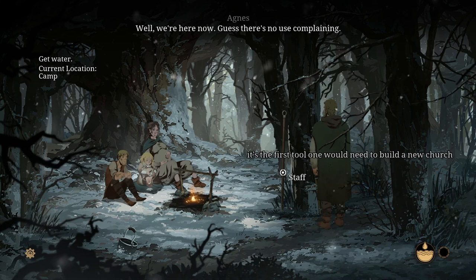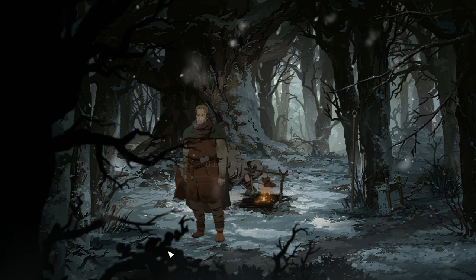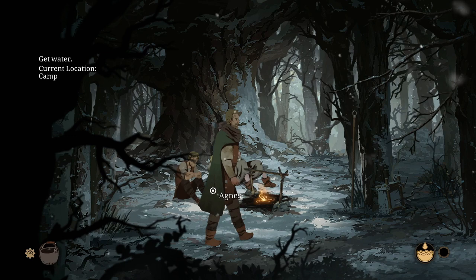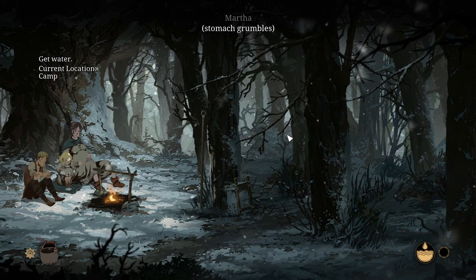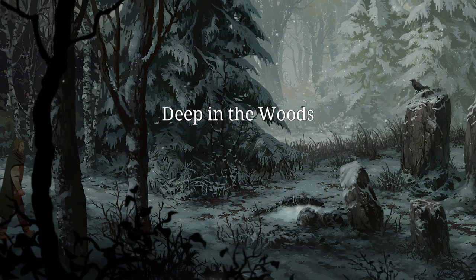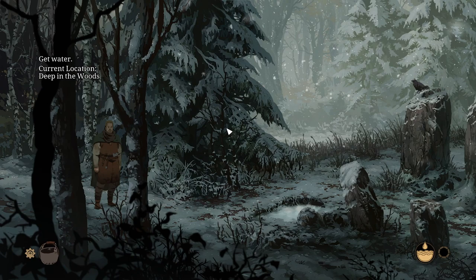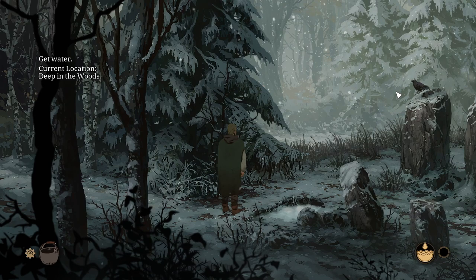Take it — we're here now. It's the first tool one will need to build a new church. Metal pot — grab it, we got it. Into the forest — we need to get some water. Man, I love the look of the game. This looks amazing. Every time I'm playing a Daedalic Entertainment game, I am always astonished by the artwork. This is so beautiful. We got a crow here. Pesky beasts — I hope they stay away from the camp. Can we shoo it? There we go.